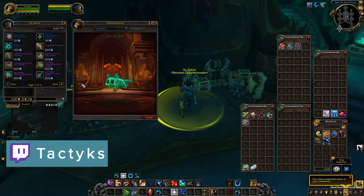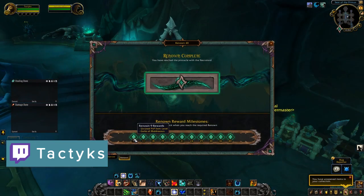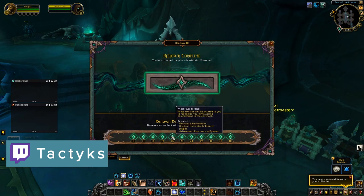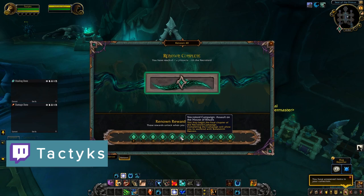In terms of progressing your covenant, this is done through a currency called Renown. This is weekly capped at 3, and players are able to catch up to the current weekly cap. It's gained by completing weekly quests for Anima for your covenant, as well as rescuing souls from the Maw, and you also get some for completing each chapter of your covenant campaign. Catch-up mechanics allow players behind to gain Renown through other activities at max level, such as raids, dungeons, PvP, and the previously mentioned callings.